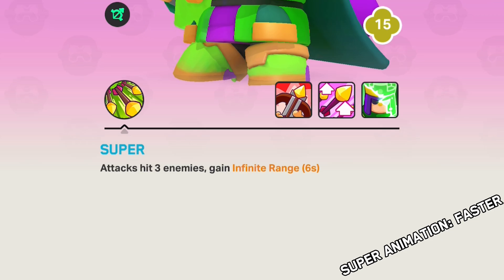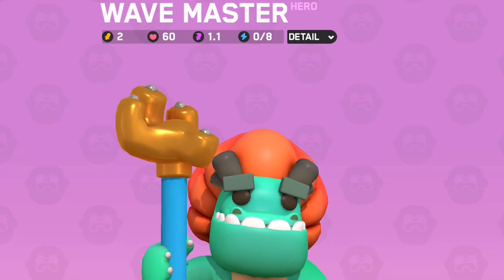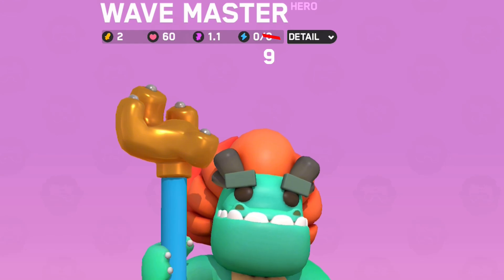Archer Queen: the casting animation for the super was decreased. Wavemaster: the energy cost was increased to 9 from 8.